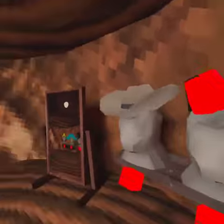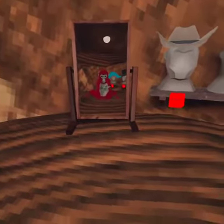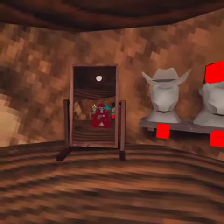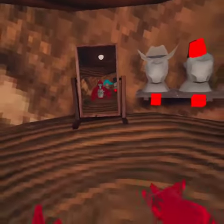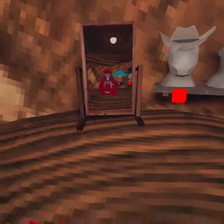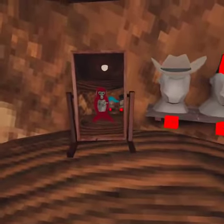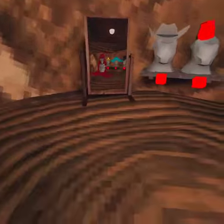Oh hi, I didn't see you there. You're probably wondering how did I get legs in Gorilla Tag. It's really easy — you just have your controllers in your normal hands like this, but then you swap your controllers, and then you have legs.